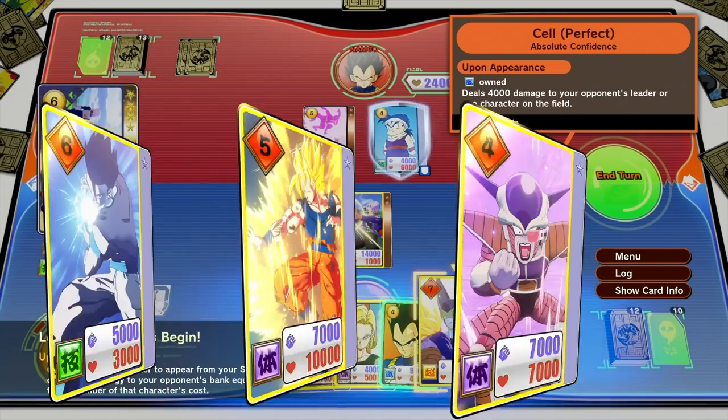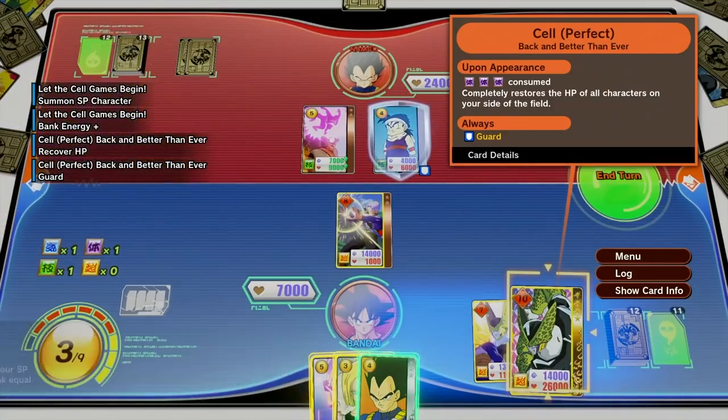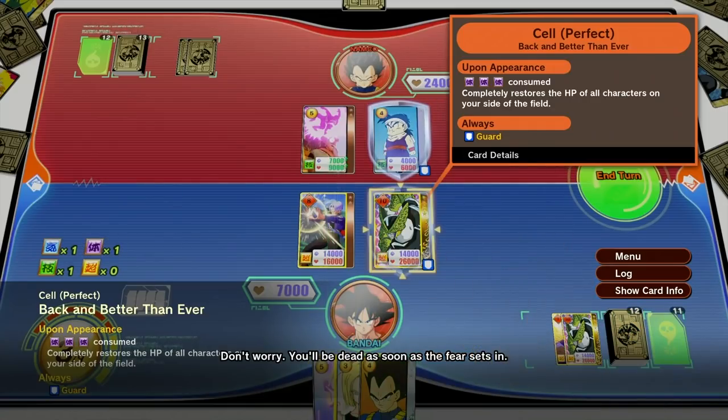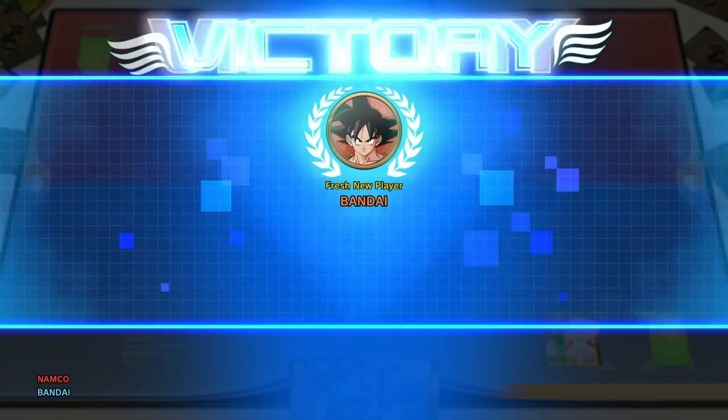And finally, the SP cards. To play SP cards on the field, you'll need to use a combination of event cards to fulfill special conditions. But as a reward, SP cards trigger devastating powers and help you take the upper hand and win the battle.